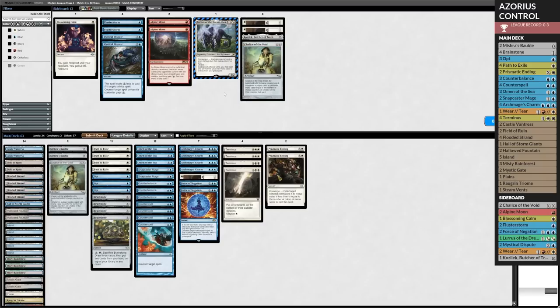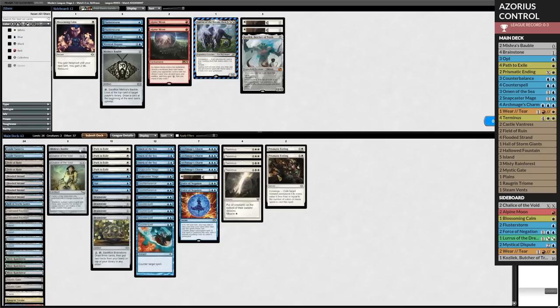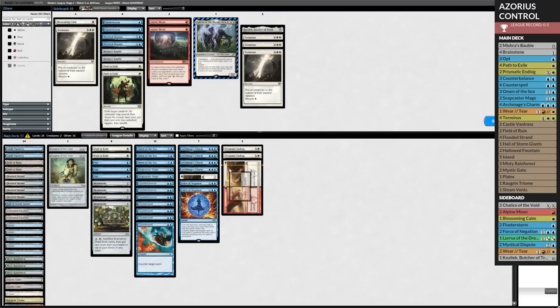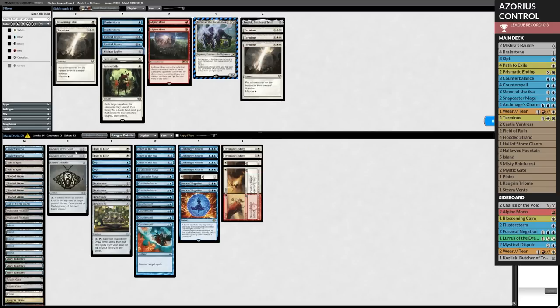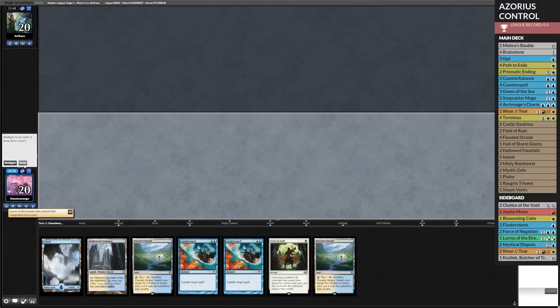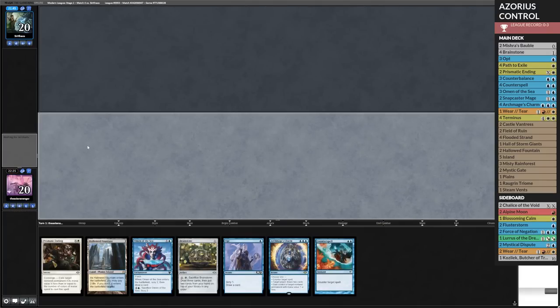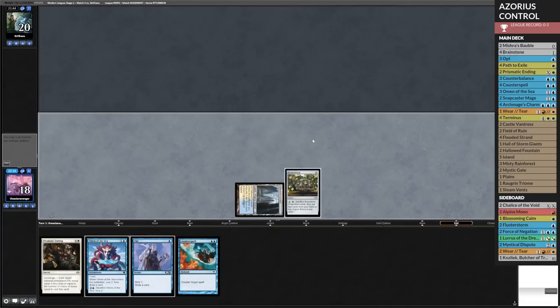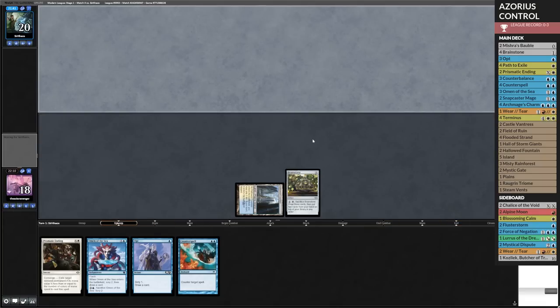Chalice on zero is pretty nice — that means no Tutor, no Lotus Bloom, none of that. So I guess I want Wear and Tear, that gives me something to kill. I can leave in Mishra's Bauble to hopefully dig for more. Let's try this again. This hand's terrible — I'm going to mulligan. The next hand's also terrible, but not as bad. Why don't we go ahead and just play Brainstone here and hope this works out. That first hand was a bunch of lands, two counter spells that probably wouldn't do enough. I need to find Counterbalance — that's the only thing that keeps me in the game and I have to find it early.